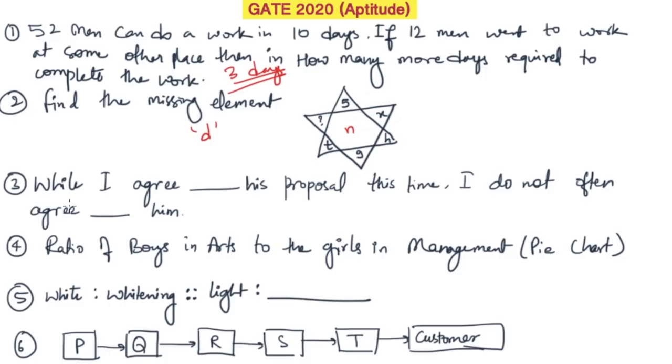This question was from the English part. It says: 'While I agree with his proposal, this time I do not often agree to him.' That's what it should be according to my knowledge. I'm quite sure this should be the correct answer, but do let me know in the comments what you think.